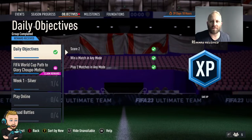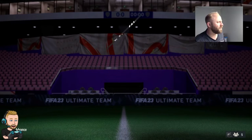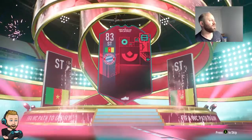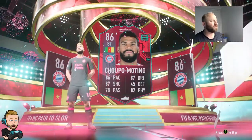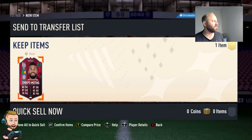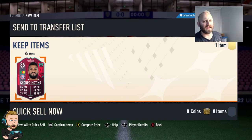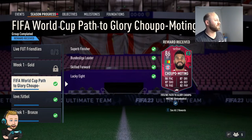Hey guys and welcome back to Road to Glory episode number 24. We're going to start with unlocking Arthur Glory Chupo-Moten, who I think is Cameroonian. I'm a little bad with the African flags, I must admit. Chupo-Moten by Munich - I got that Gnabry in pack, so it could be a good strong link there, almost a Cameroonian link. Not a bad card - left mid, left wing, center forward, striker, so he's got some positions he can play.